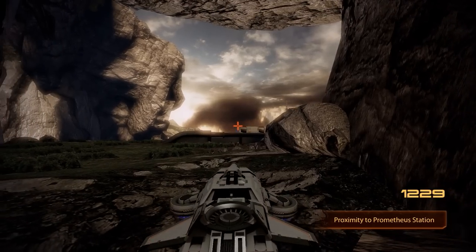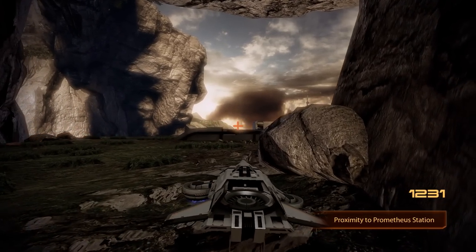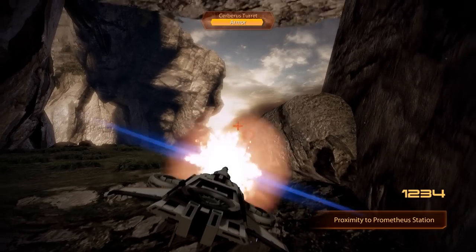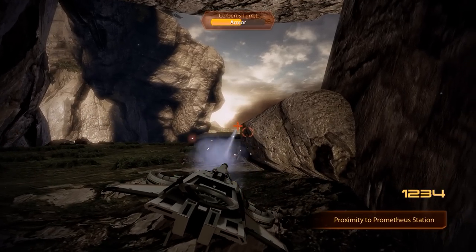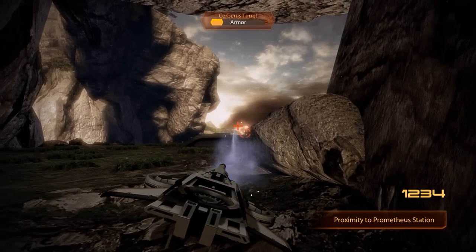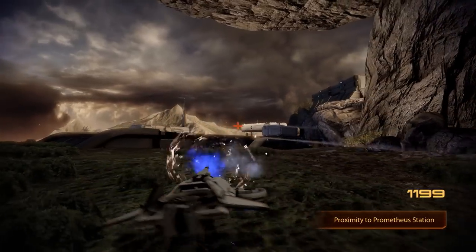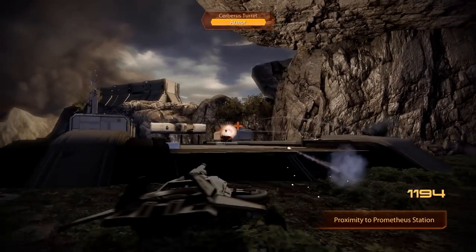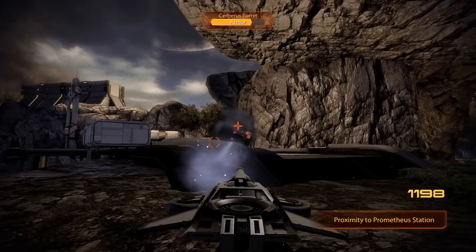And if we stay close to the wall here and just peek out ever so slightly while firing away, we can take down the first turret without any problems because for some reason it is not able to return fire. For the second turret, we then move over to the other side of the facility and take cover behind this small ramp-shaped construct here, which provides just enough cover for us to repeat the entire process one last time.